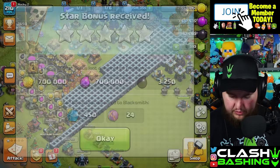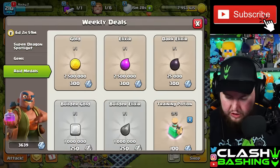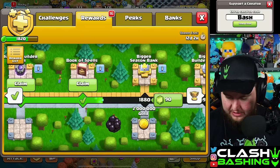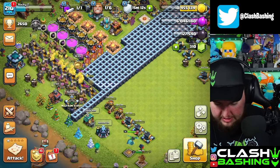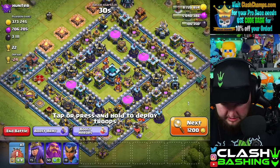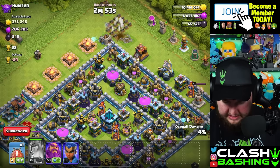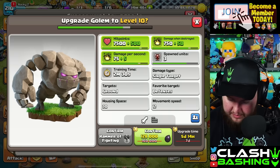We got tons of dark elixir, so let's go do some things at home. In our laboratory we've got 124 for the valkyries and 128 for the golem. We'll grab all of these. I need to progress the gold pass all the way — we will be getting a rune of dark elixir soon. It's 128 for the golem, so let's do this and get the golem upgrading.